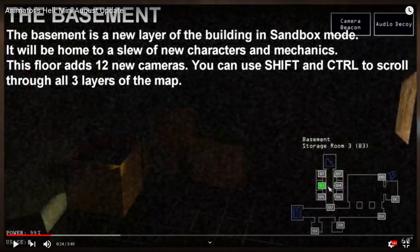The basement is the new layer of the building in sandbox mode and will be home to a slew of new characters and mechanics. This floor adds 12 new cameras. And you can use Shift and Control to scroll through all three layers of the map.